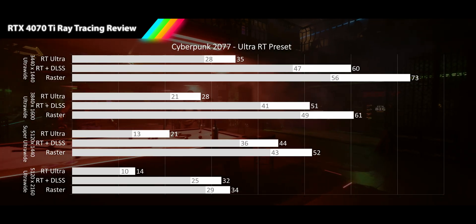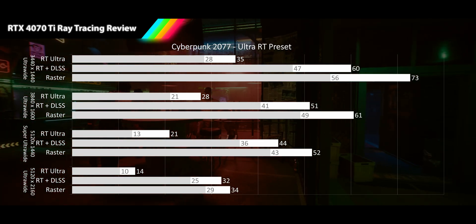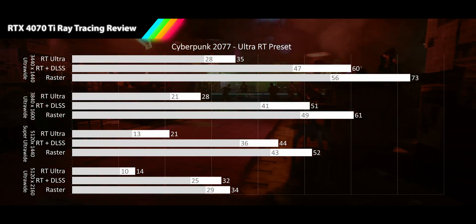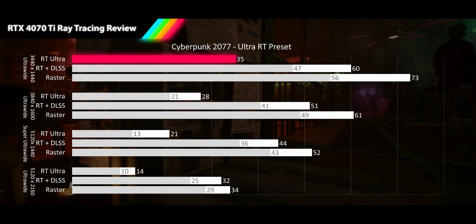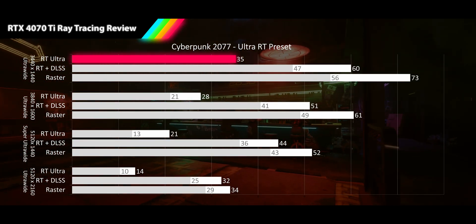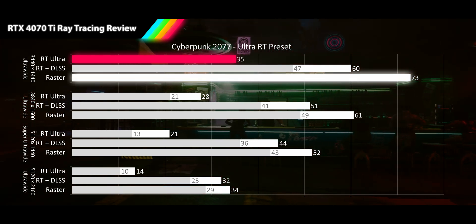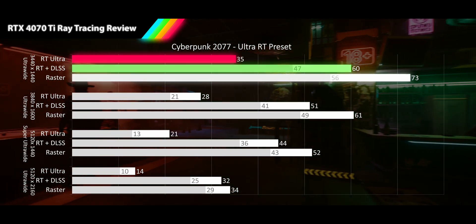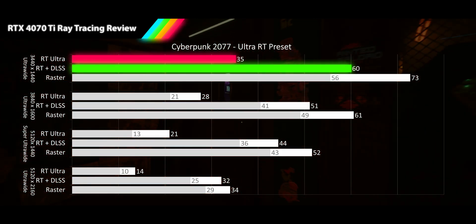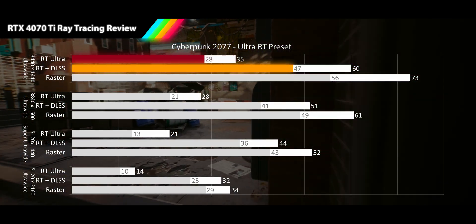Let's start with Cyberpunk 2077 — the cannot-run crisis of our time and Nvidia's golden child for showing off ray tracing. This game was tested using the ultra ray tracing preset. At 3440x1440p Alt-Wide, the RT results deliver an unacceptable 35 FPS average, 52% slower than raster. Turning on DLSS quality nets 72% extra performance, rescuing the game and delivering a 60 FPS average with an acceptable 1% low.